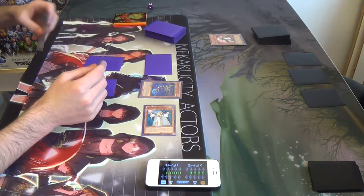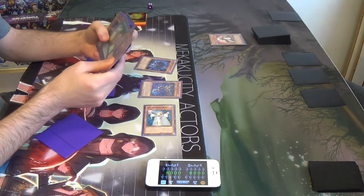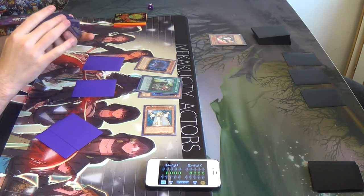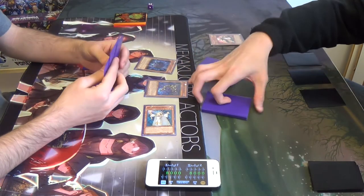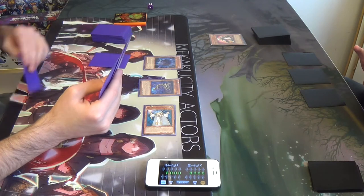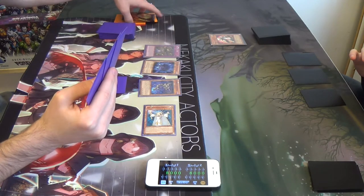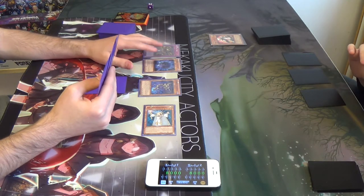Draw. Flip summon Hedgehog effect. When he's flip summoned, I can search for a Shadow Spell or Trap. I'll search for Shadow Fusion. I'm going to activate Shadow Core. It makes a token monster. 14,500 attack.